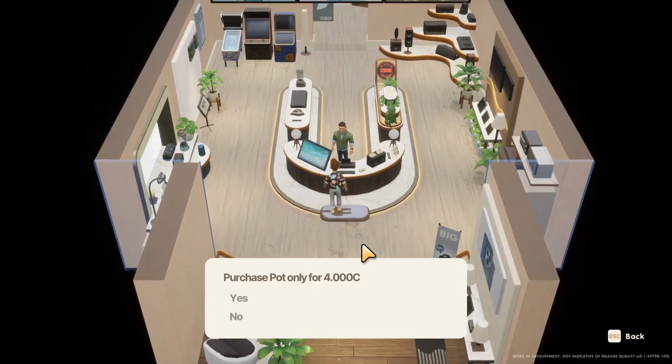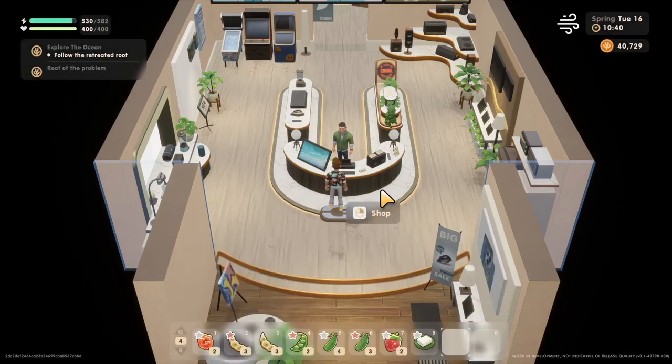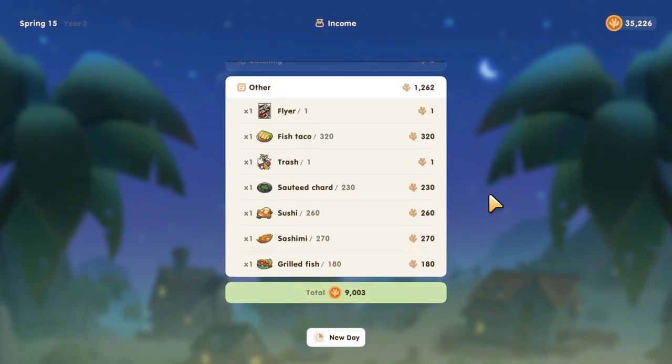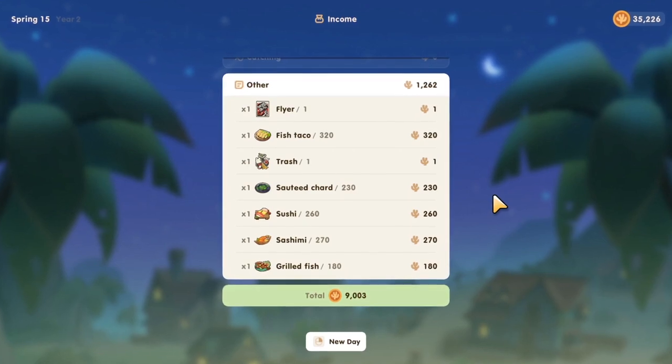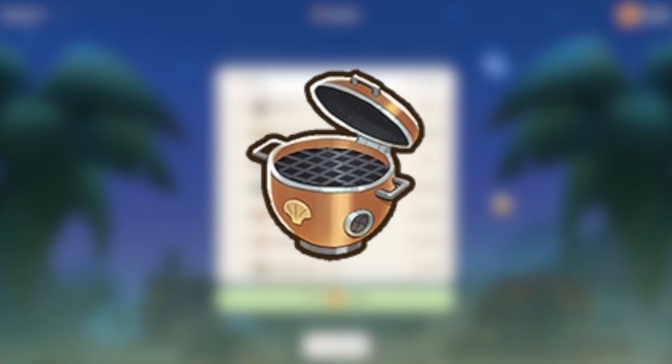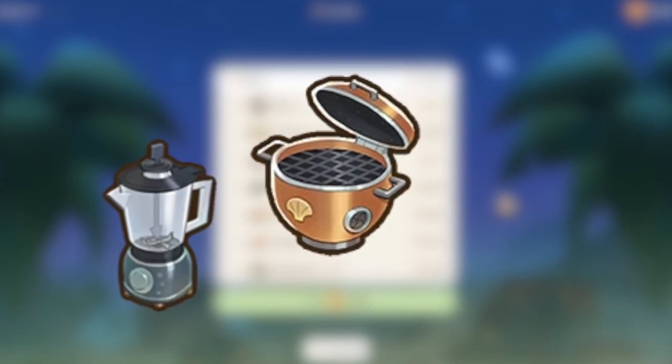The utensils are pretty expensive as well, costing somewhere between 2000 to 4000 gold. It's best to start collecting them as soon as you got the money for it. But if you have to pick and choose because you don't have enough money yet, go for the grill. You'll understand why by the end of this video. Other good contenders are the blender and chef's knife.